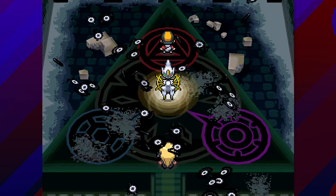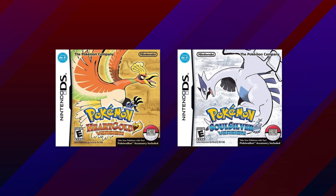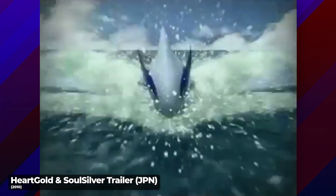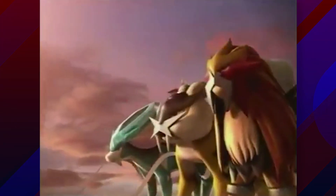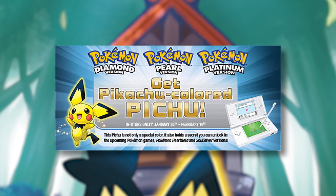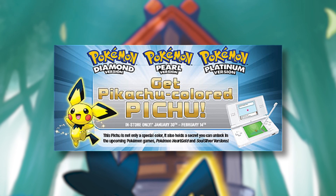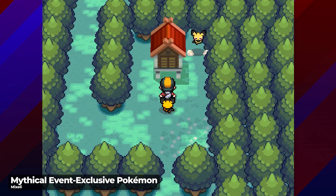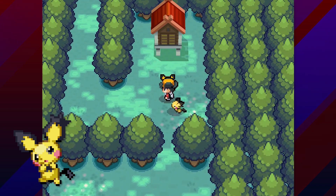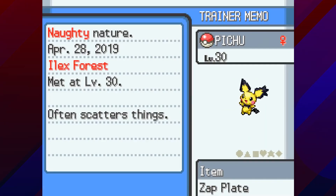Since HeartGold and SoulSilver are remakes of previous games, no new species of Pokemon were introduced. Because of this, events in these games mostly revolve around Pokemon that already existed at that point in the franchise, with the exception of the spiky-eared Pichu. In late 2009 to early 2010, an event download for the Pikachu-colored Pichu was made available for a brief period of time. Making this special event Pichu your partner Pokemon and taking it to the shrine in Ilex Forest will allow you to obtain the spiky-eared Pichu, a special event variant that can only exist in HeartGold and SoulSilver, as it cannot be transferred to newer generations.